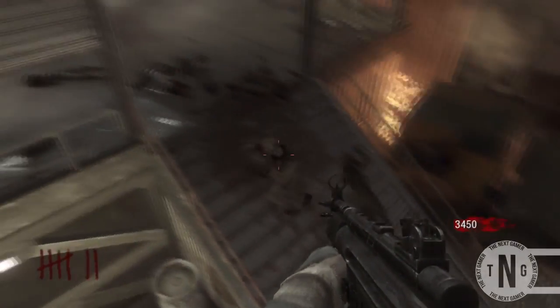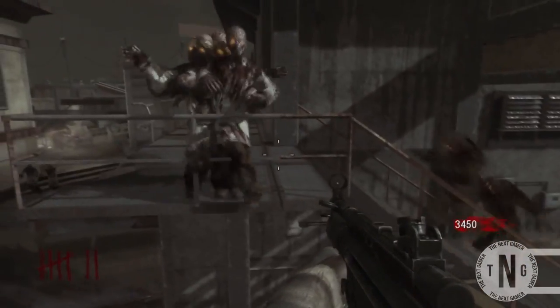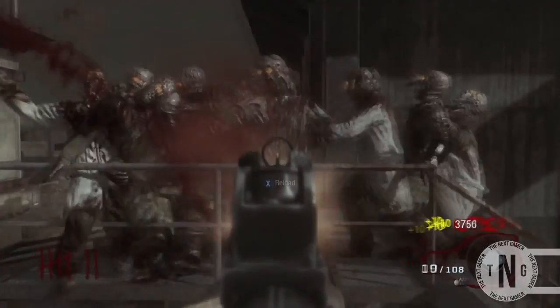From here, this barrier is invincible — the zombies can't get you, they can't kill you, and they can't touch you. The good thing about this glitch is it is incredibly easy if you know how to do it and you do it correctly.